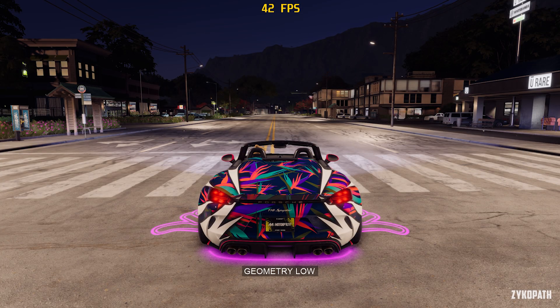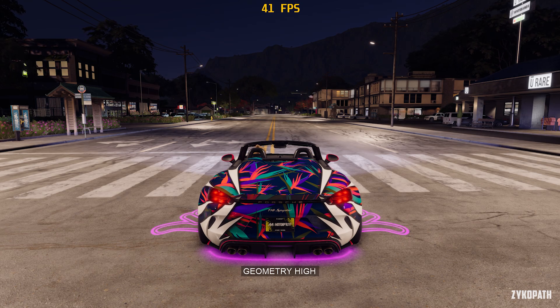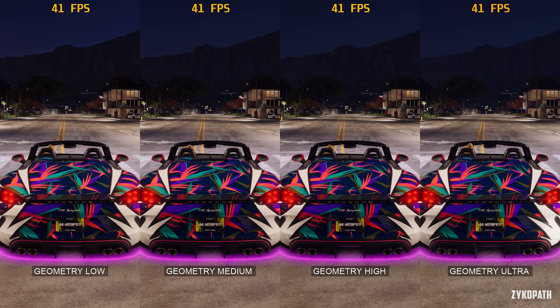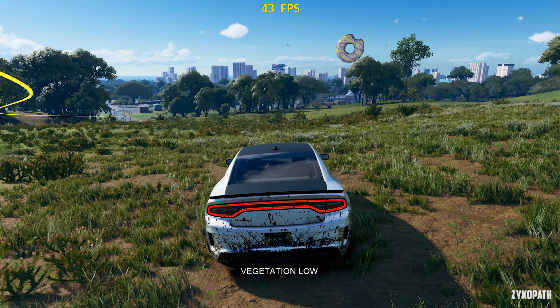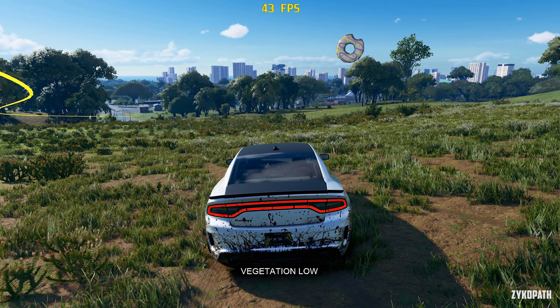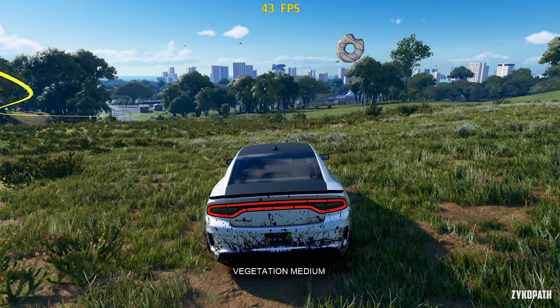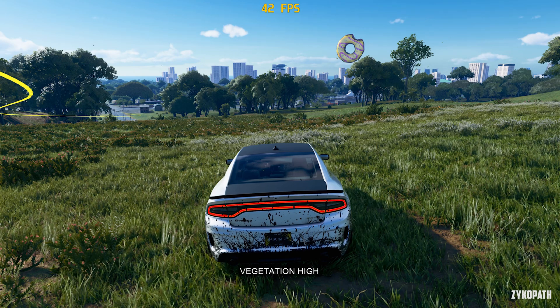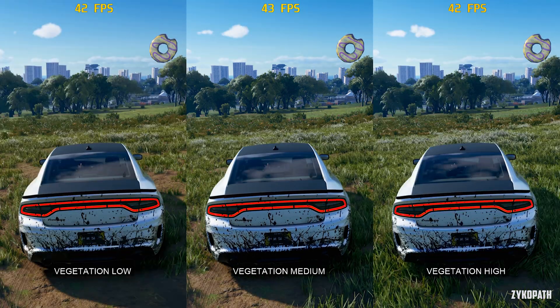Geometry quality from my testing seems to affect the level of detail on distant objects and models. After testing multiple scenes, I could barely tell the difference when going from medium to high or ultra.